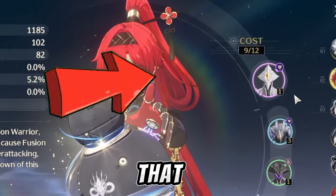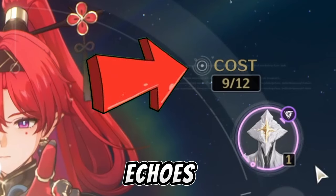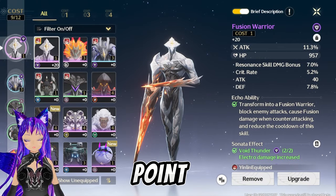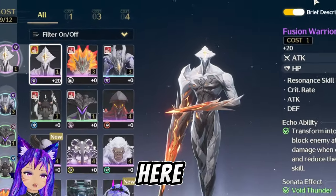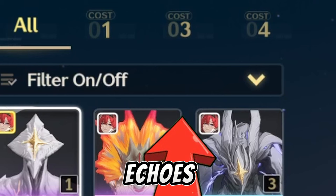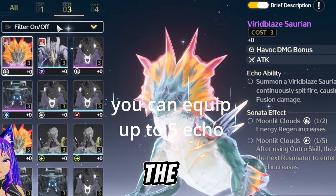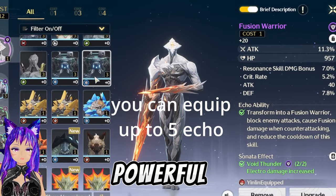You may have already noticed that echoes have a cost point. The maximum is 12, and each echo has its own cost. There are three categories of echo cost: one, three, and four. The higher the cost, the higher the stats and the more powerful the echo.